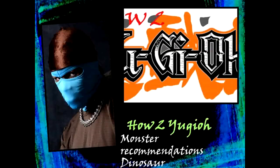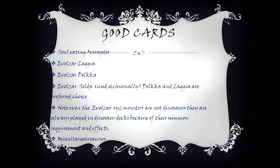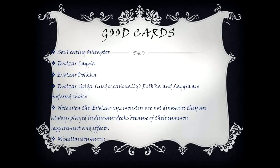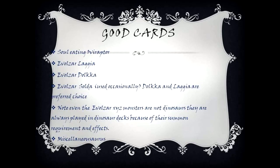How to Yu-Gi-Oh monster recommendation: dinosaur. There are several different types of cards — good cards, recommended cards, and universal cards. Soul Eating Oviraptor, Evil Czar Lagia, Evil Czar Dolka, and Evil Czar Soldier are used occasionally. Dolka and Lagia are the preferred choice. Note: even though the Evil Czar XYZ monsters are not dinosaurs, they are always played in dinosaur decks because of their summon requirement and effects.